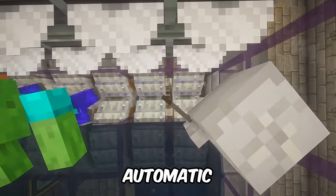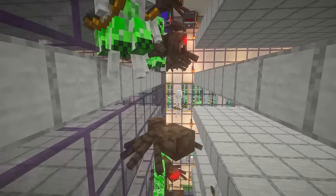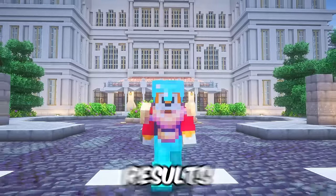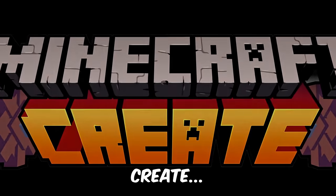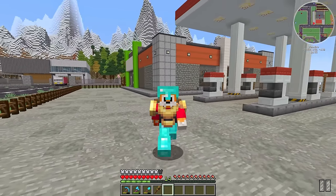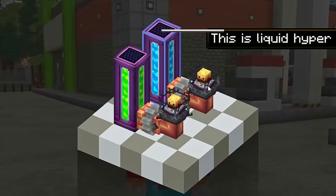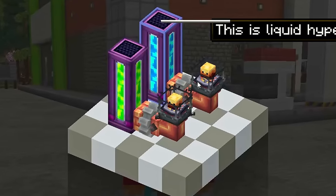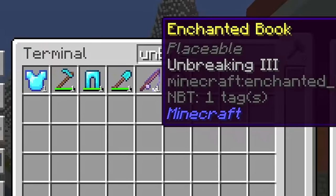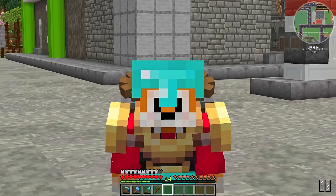I'm building a fully automatic Create-powered general mob farm inside of a giant new hotel, and while it's taken literal days of my life to complete all of this, were the results worth it? With the Create Enchantment Industry add-on, it is possible to super enchant books, which means it's possible to create books with even higher enchantments than you can get in Vanilla. For instance, you can create Unbreaking 4 books or Efficiency 6, and I want to do that.